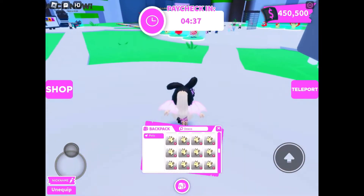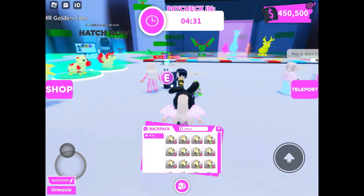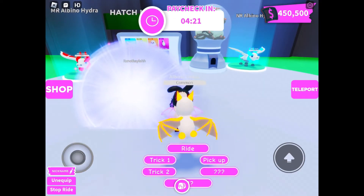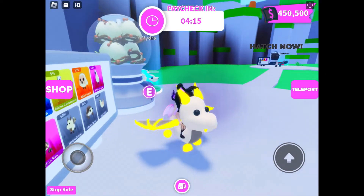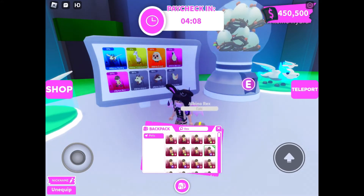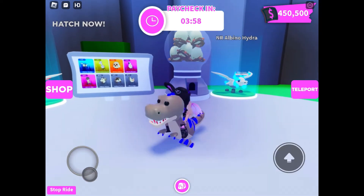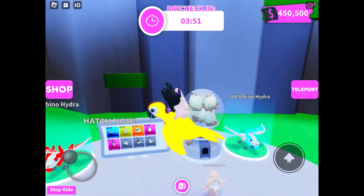I need to go make my Mega Neon albino dragon — I forgot to make these Mega Neon! I have enough for a Mega Neon dragon. I have a Mega Neon albino dragon. This is what it looks like. And now the Rex — I have a lot of Mega Neon Rexes. This is the albino Rex. Next, the macaw — this is the albino macaw.